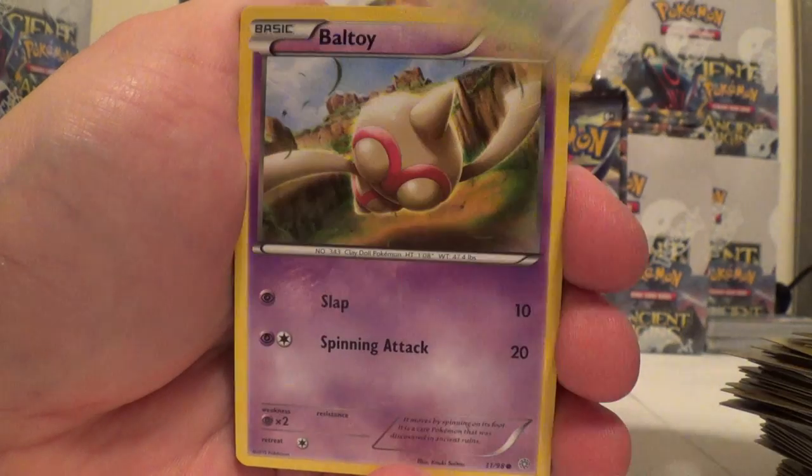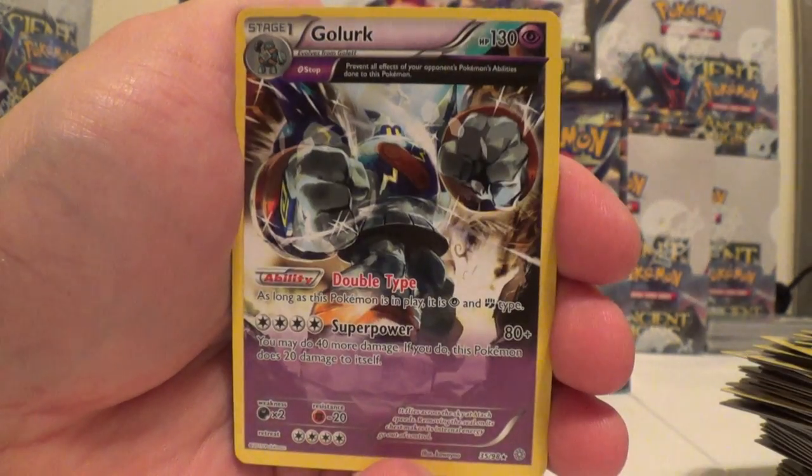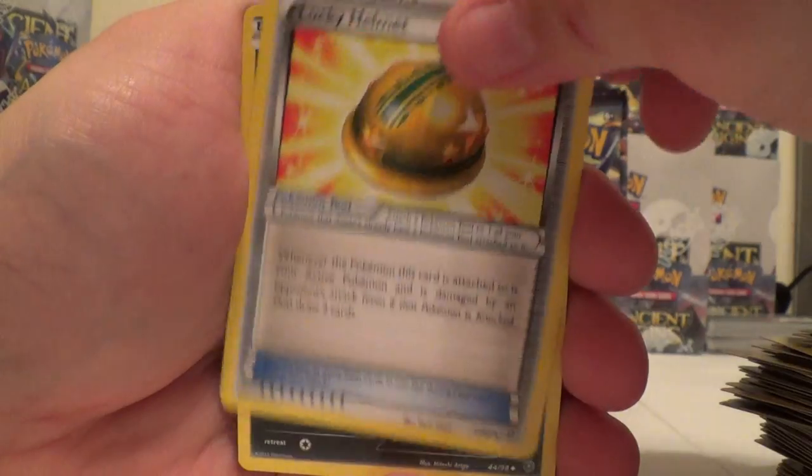Relicanth, Meowth, Eevee, Porygon, Baltoy, Larvesta Reverse, and a Golurk. Lucky Helmet, Sableye, Flash Energy.